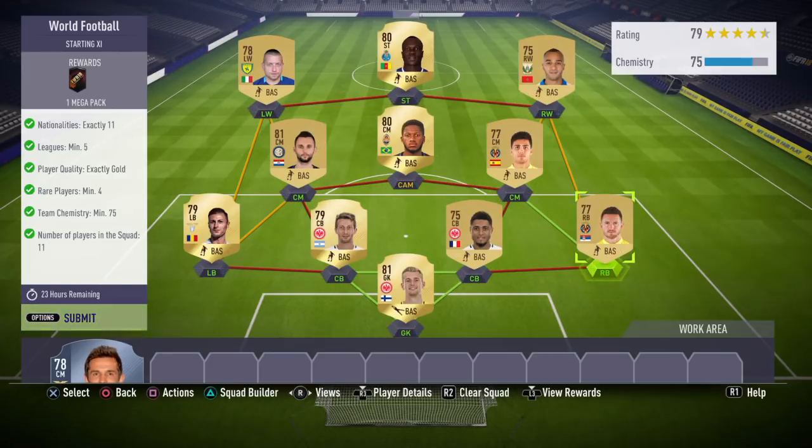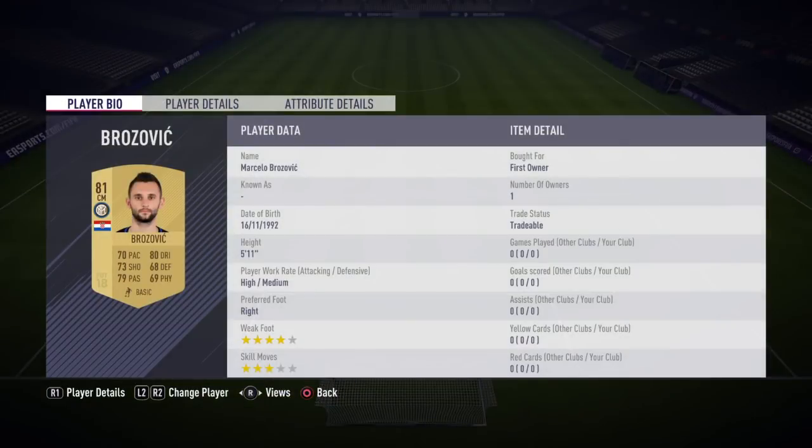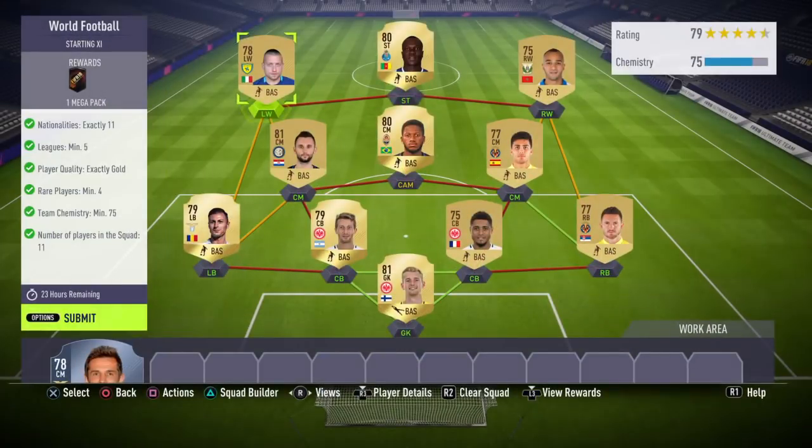This guy gets a green link with the right back who gives him more chemistry, so make sure you get these two guys to get the green links together. Left center back I already said I have Radu, right center mid I have Brozovic, left wing I have Giacherini, and then striker and center attacking mid I literally just put two players I already had in my club.